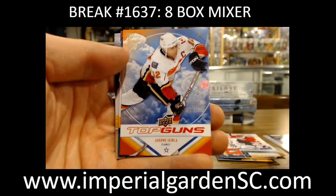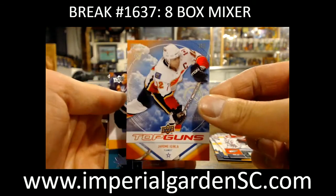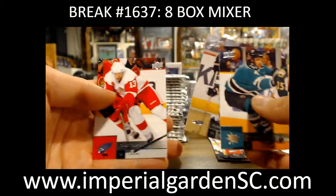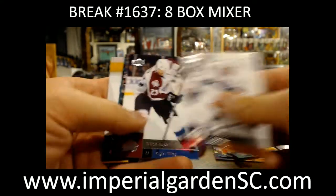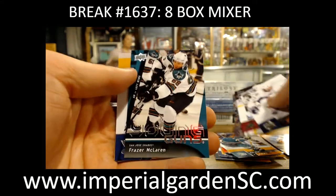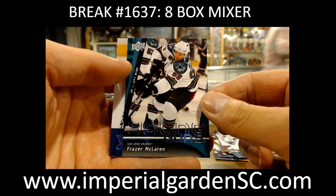We started off with an Upper Deck Game Jersey of Lanny McDonald, going out to Toronto. Top Guns of Jerome Iginla - this one is for the Flames, a very young Jerome. And we've got a Young Guns for the San Jose Sharks of Fraser McLaren.